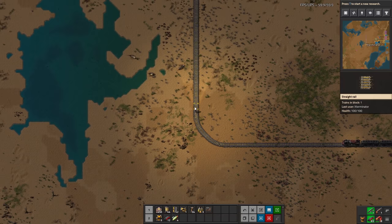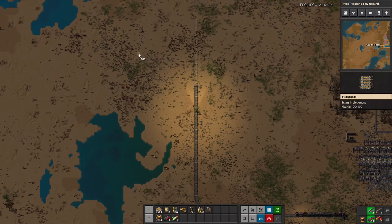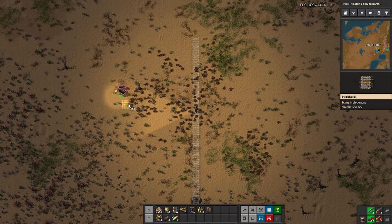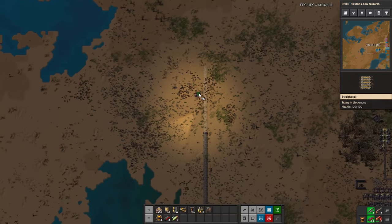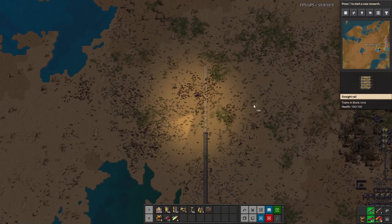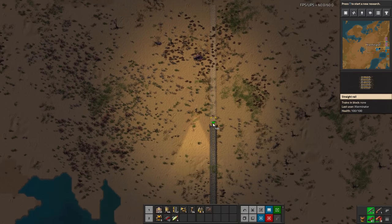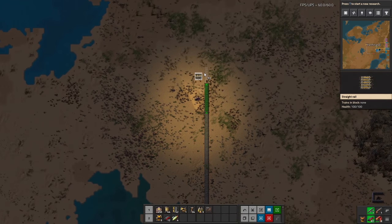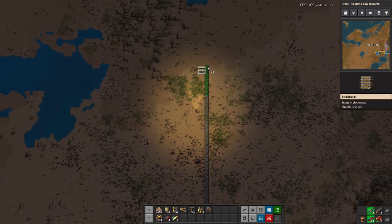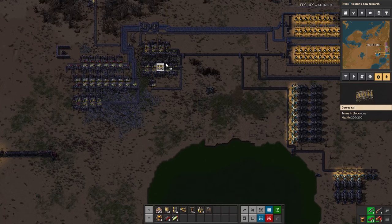As we continue this rail, it looks like we can intercept some enemies at the pass here. They're definitely coming from this base over here. We did finish our tank research, so we could work on that once we grab some more engines and steel. But right now, just for the sake of being quick and not spending a ton of time on a resource we'll need very soon, I am building just one lane - just one track from point A to point B.